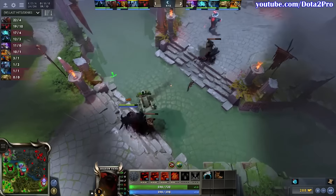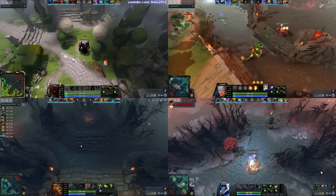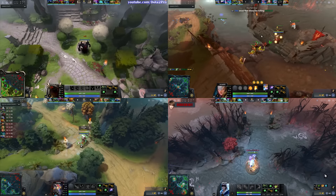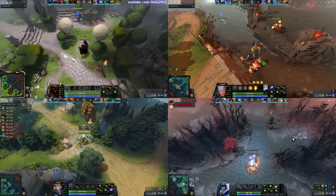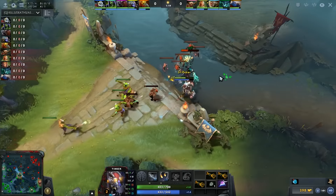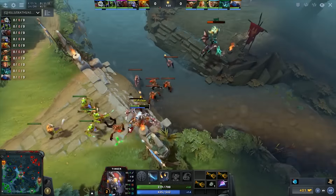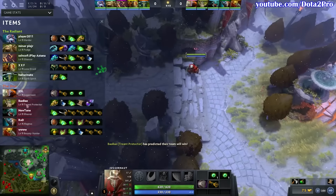For starters, the most accepted build for ranged heroes in the mid lane is 3 branches, 2 pulled tangos and either Wraith Band or Null Talisman, depending on your hero's attributes. Most of the time when you see anything different, that hero either lost gold or randomed. You need to understand that with ranged heroes you're interested in getting more damage to get last hits easier. You get 3 branches because you can hit your tango with one of those branches while still having 2 to finish your Magic Wand, and pretty much every mid hero goes for it.